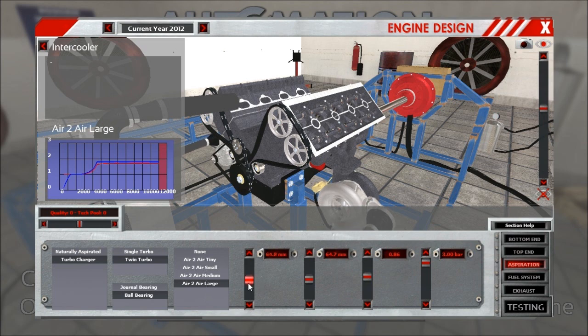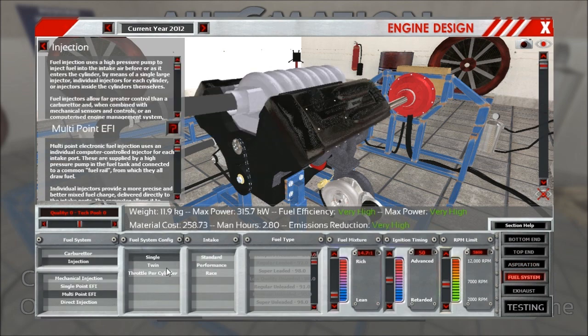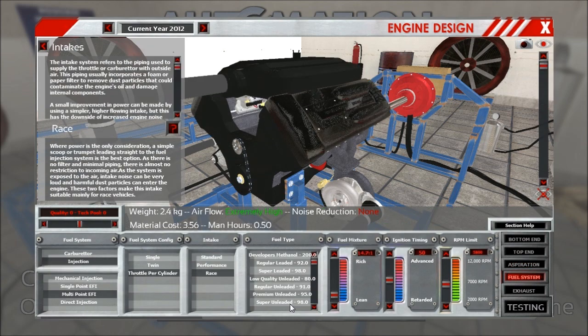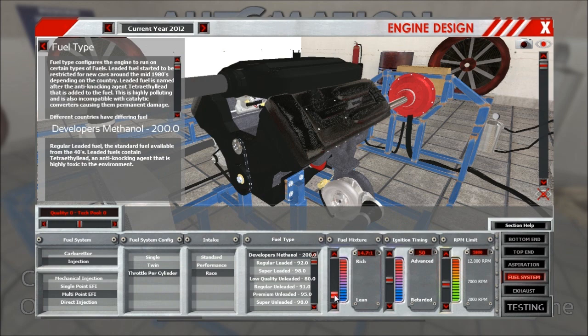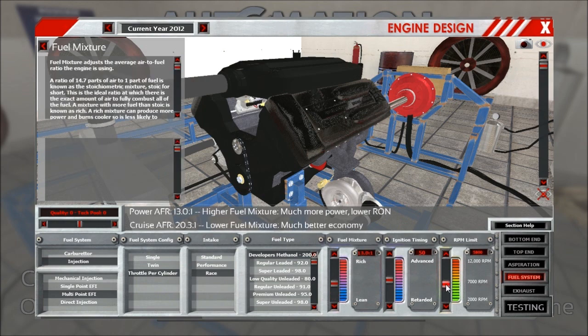So let's see what we have here. The preview graph is working a bit better by now, and AR ratio and the boost. We still have a bit of a bug here — you can see that it's a bit peaky, but that will be resolved. So let's just run it with this, and put some MPFI on there, race fuel, you want to hear the engine, dev math of course, and let it rev.